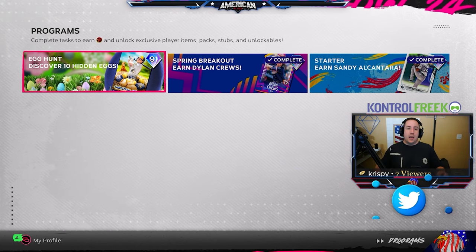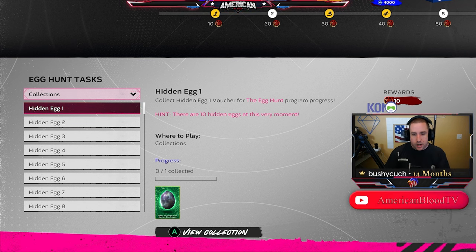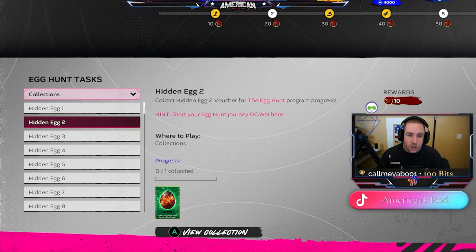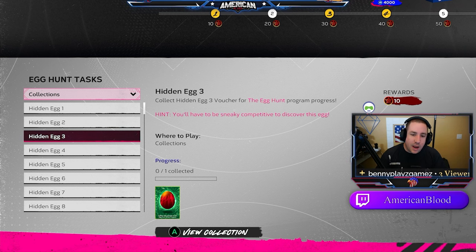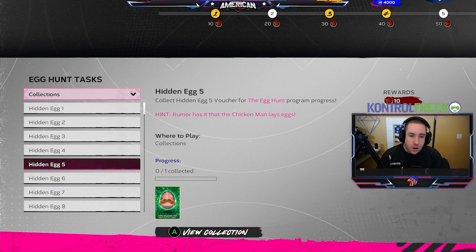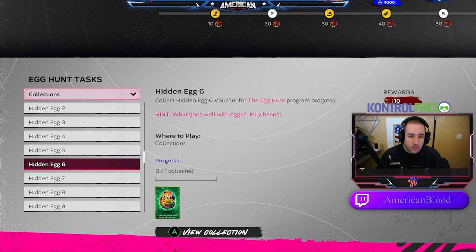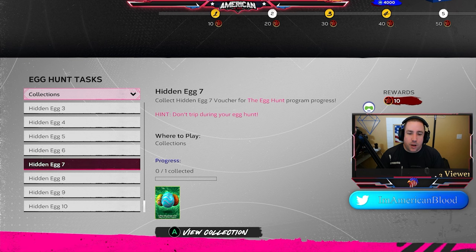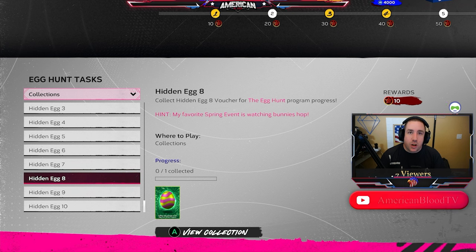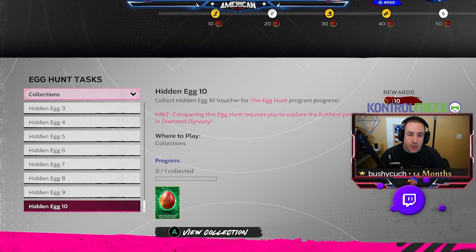The egg hunt program has 10 hidden eggs that we must find. Here are the hints: Hint 1 - there are 10 hidden eggs at this very moment. Hint 2 - start your egg hunt journey down here. Hint 3 - you'll have to be sneaky and competitive to discover this egg. Hint 4 - make sure one of these birds has more eggs in their own box score than yours. Hint 5 - rumor has it the chicken may lay eggs. Hint 6 - what goes well with eggs? Jelly beans. Hint 7 - don't trip during your egg hunt. Hint 8 - my favorite spring event is watching bunnies hop winning an event game. Hint 9 - all-star egg hunts are a classic. Hint 10 - conquering this egg hunt requires you to explore the furthest point in Diamond Dynasty.